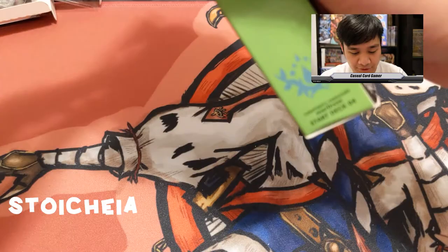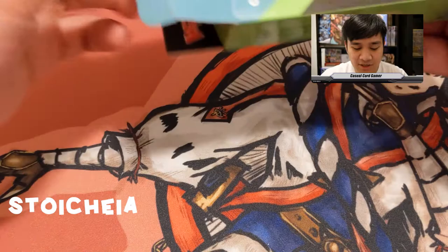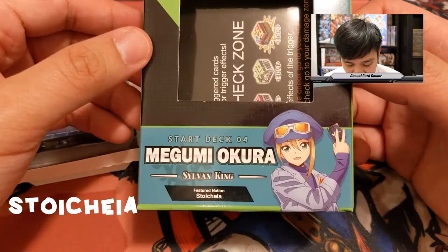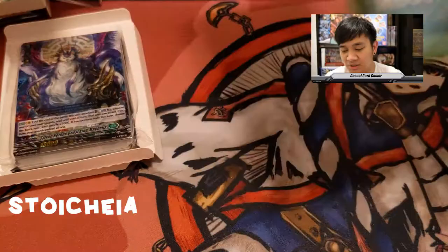On to the last two decks. Start deck four is for Megumi Okuda — she plays the Sylvan Horned Beast King Magnolia and represents Stoica.